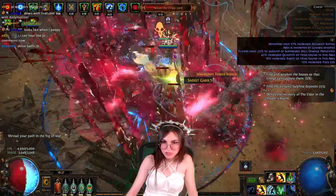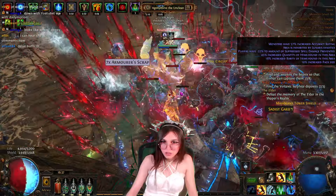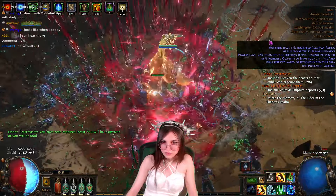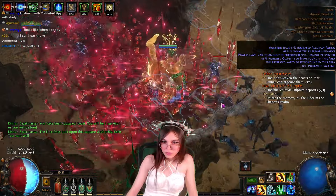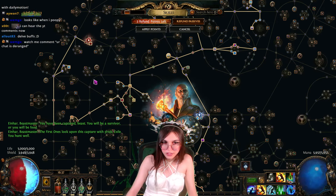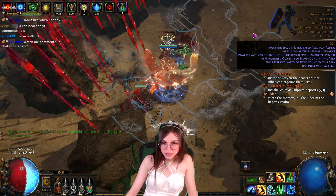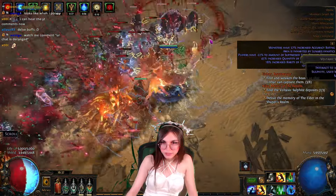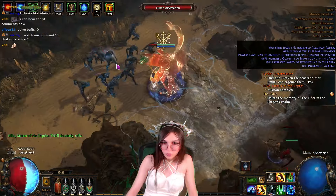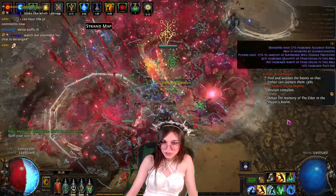I keep doing my combo backwards. It should be pretty good for bossing too, since we're Templar — we're close to the Runebinder node, which lets us have an extra brand. And for bossing on Blade Blast, you do use Arcanist Brand to drop the blades. So it kind of becomes a pseudo one-button build, like a 1.3-button build. You get way better damage uptime. You don't have to aim at all, you just spam right-click, and occasionally put down your Arcanist Brand.